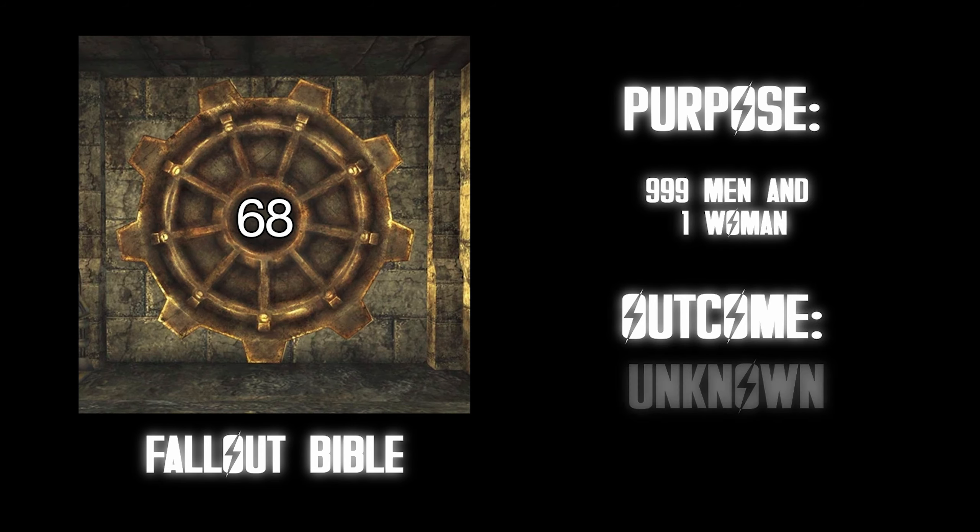Vault 70. Purpose: clothing production would break down after six months, reducing everyone's clothes. Outcome: unknown. I think life would be a lot easier if everyone had to be naked — it makes people more vulnerable and more themselves. And people can't hide knives or guns, so it makes you feel safe that they're not hiding anything. Just from a safety perspective alone, S tier.